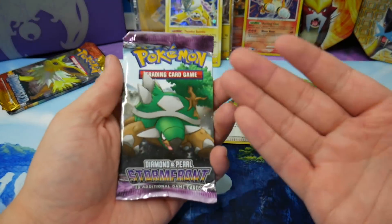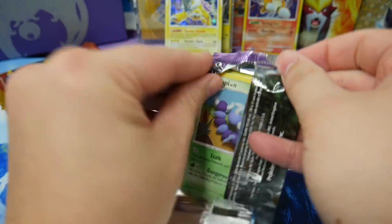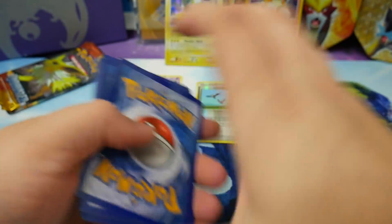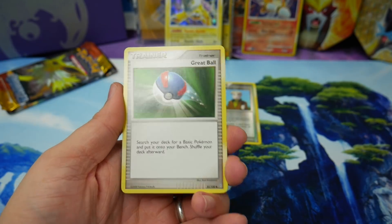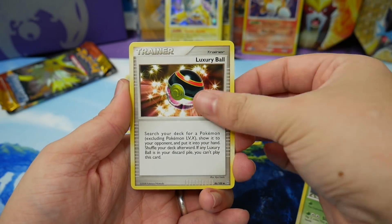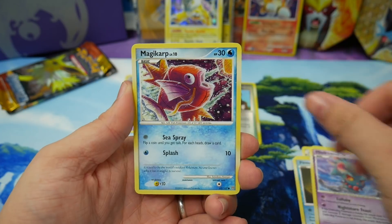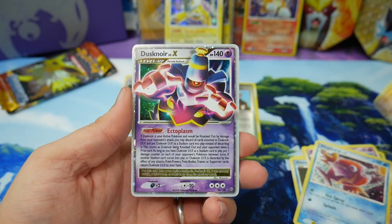Storm Front, please give me a Charizard! I really really wanted a good pull from the secret rare line — this set is incredible and I would really like to get one, I haven't gotten one yet. We have Luxury Ball, Skorupi, Tangela, Finneon, a Misdreavus, Magikarp, and a Machoke reverse. Wow.